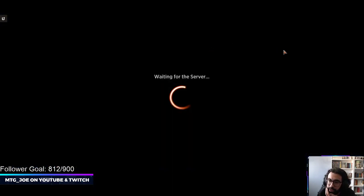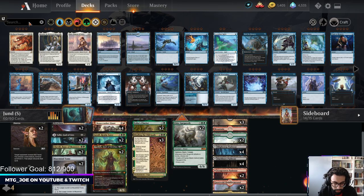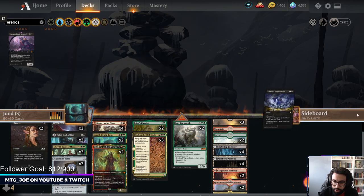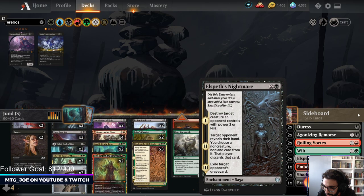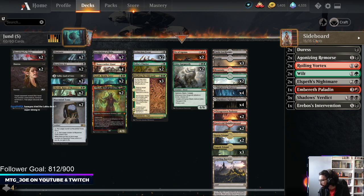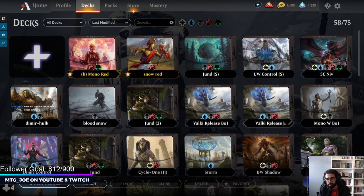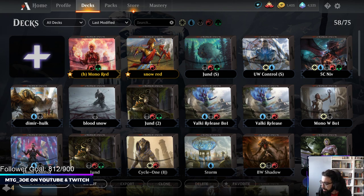This deck was actually pretty sick — I do think this is something we'll take to the ladder in future iterations. Eat to Extinction should be Erebos's Intervention: does the same thing in terms of exiling but also gives you life gain. Paired with Elspeth's Nightmare, I think that would be a good suite. This is probably where I'd keep the list for the time being. Anyway, this was a quick stream today — just wanted to get some games in with this one.